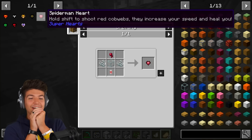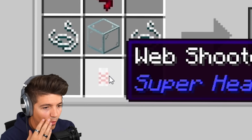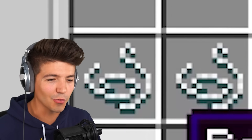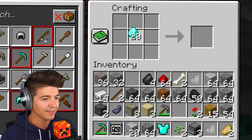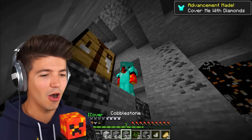This next one is one of my favorites — Spider-Man. The only thing we need for this is a spider eye and a web shooter prototype, another custom item. We need a lever, string, and redstone dust. This is going to be easy — we are very wealthy. Let's go ahead and use our diamonds for ourselves.